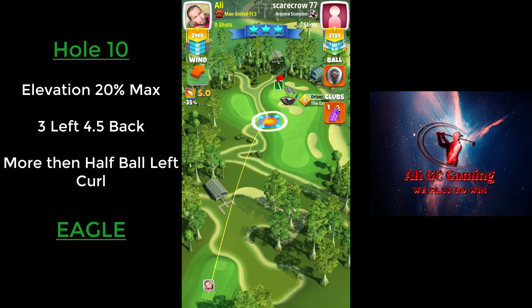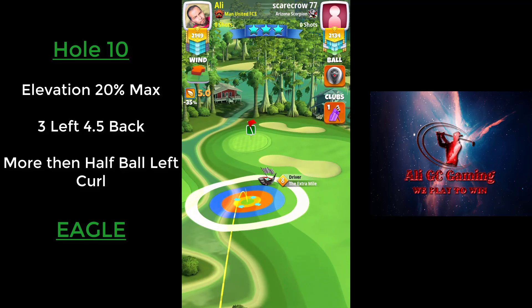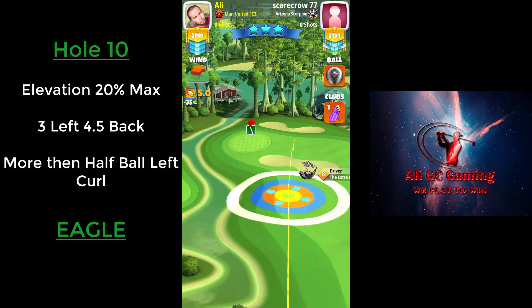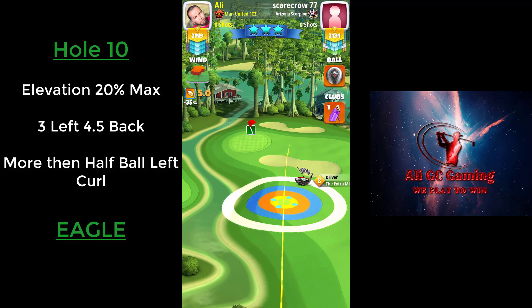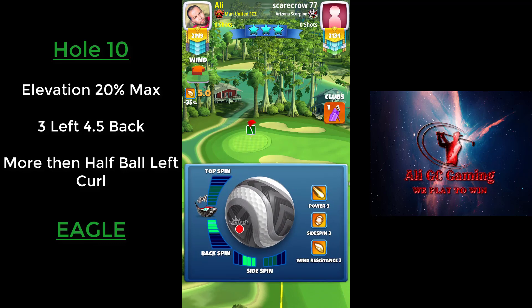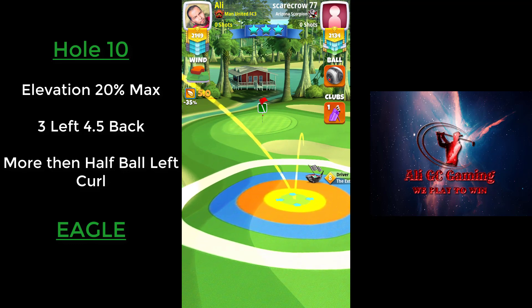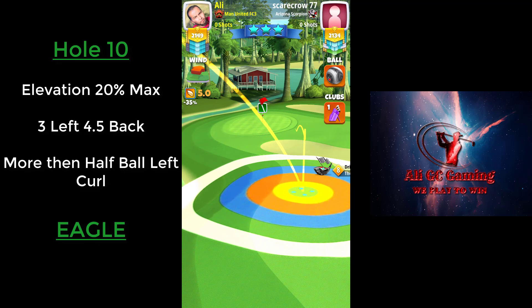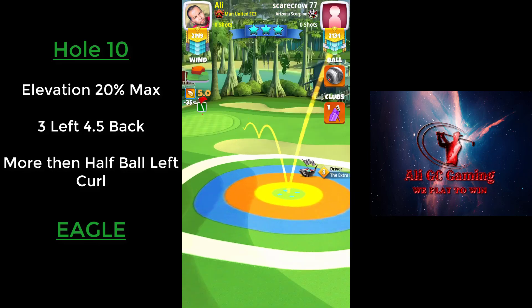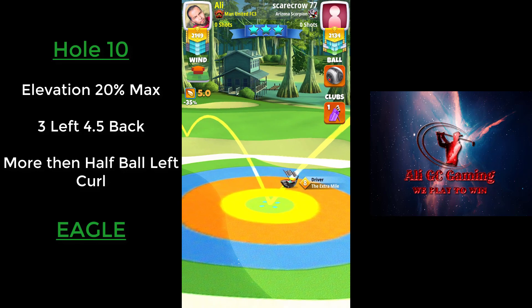Hey, welcome back everyone. For hole number 10, we're adjusting at maximum distance plus 20, 3 left spin, and 4.2 backspin. Your second shot should be just a little bit past the sand right there.